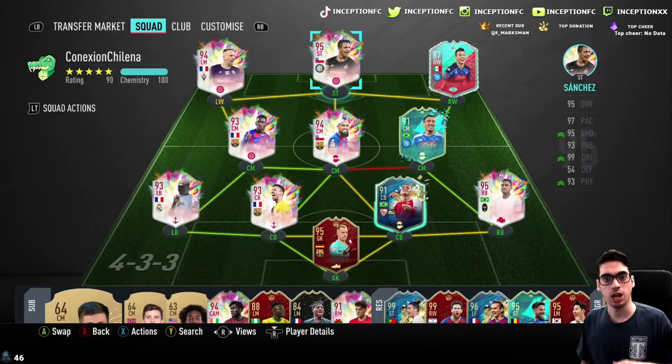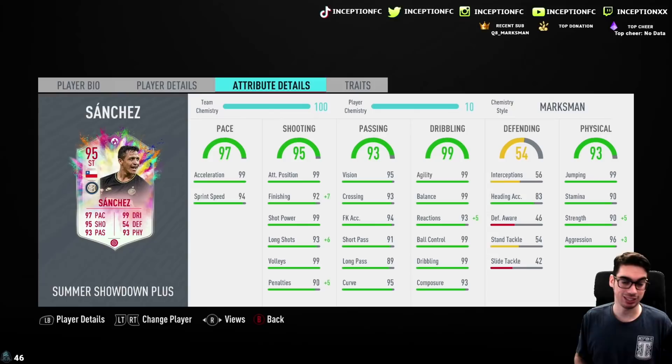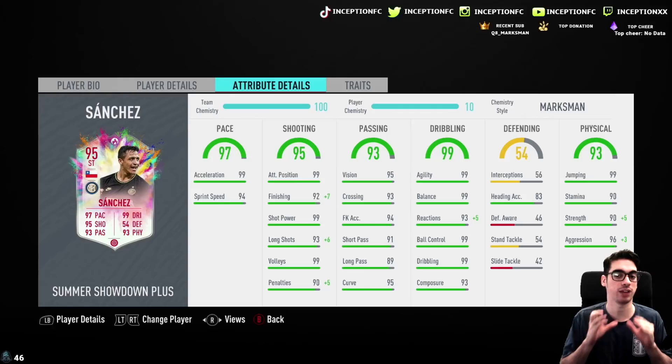When I first initially reviewed this card, I saw him mostly being used through the middle because of the base card stats that he has. But this card has been drastically improved. If you take a look at his in-game, he's got 5'7 height, high-high work rates, right footed, 4-star, 4-star — the same bare minimum that you need for attackers nowadays. He's got 99 acceleration and 94 sprint speed, which makes him incredibly usable on the sides now.